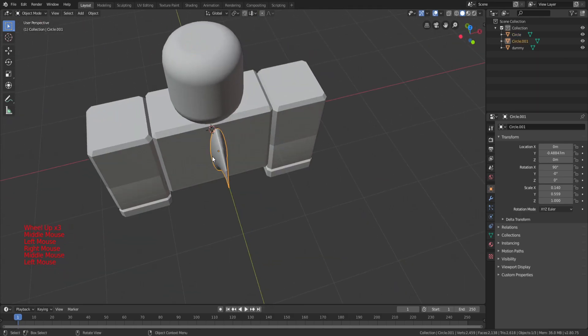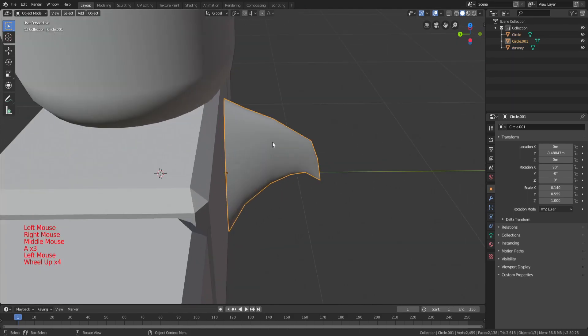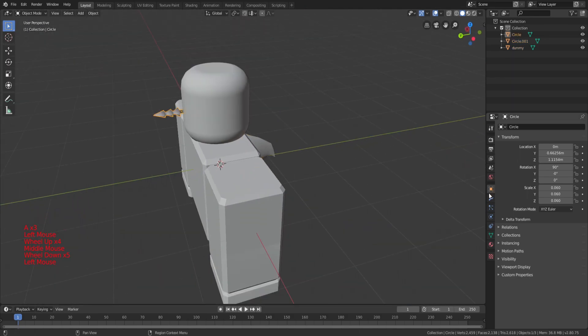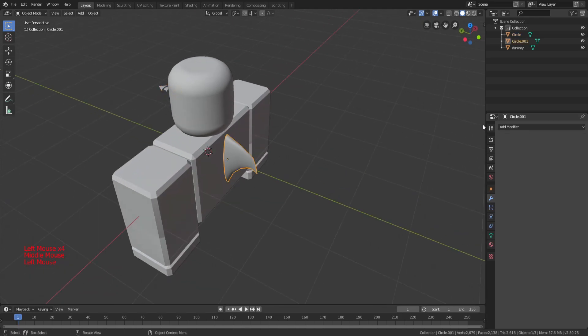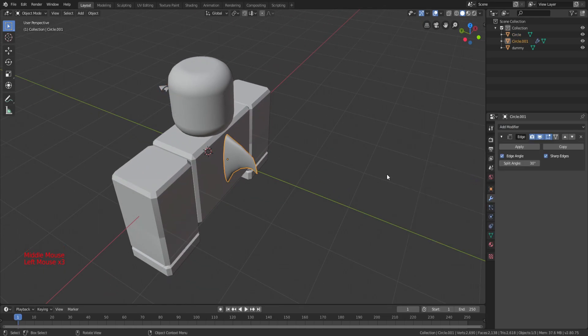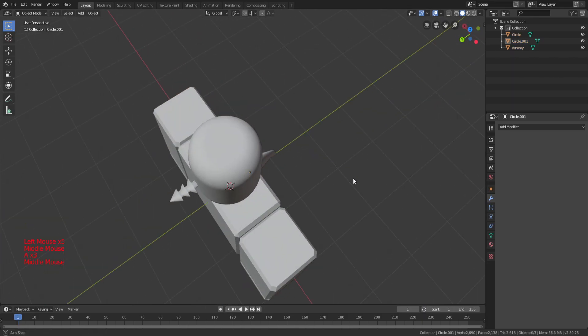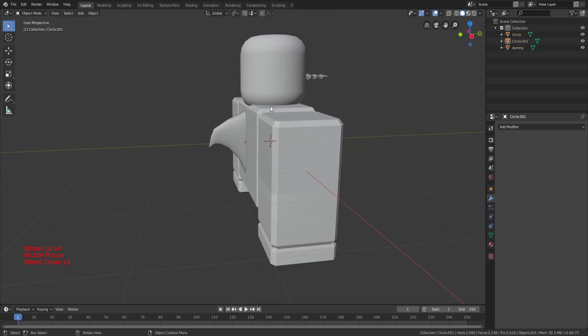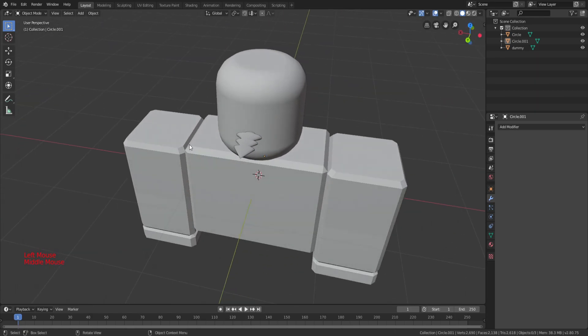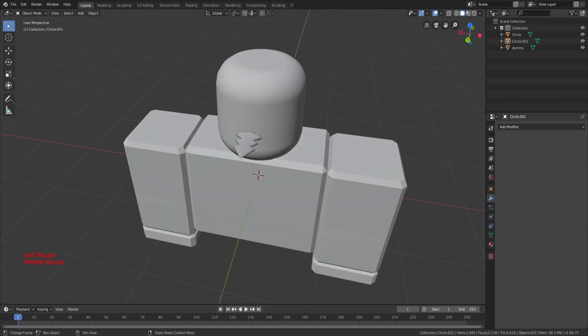That's the fin. Now let me shade both things smooth and let me add this EdgeSplit modifier just to make the stuff look a lot more cooler. And now, the last step I want to do in this last minute is to export everything.